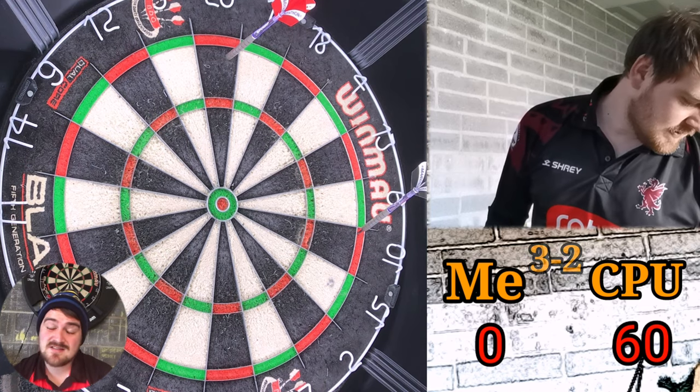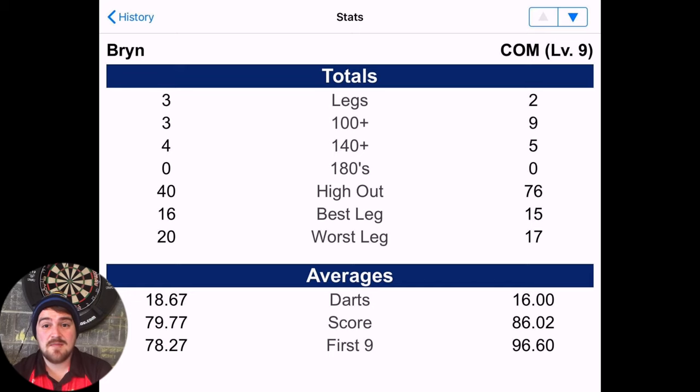So there's no 180s, no huge checkouts. The stats will come up now - 300s, 4 140s, my highest shot out was 40. But what I did do well there is I hit 50% of my doubles. So without setting the world alight scoring, you can see there - a 79.77 average. That's really good. If I had a 20-dart average, what's that - 26.2 or something like that. If I hit that in Super League I'd be over the moon.